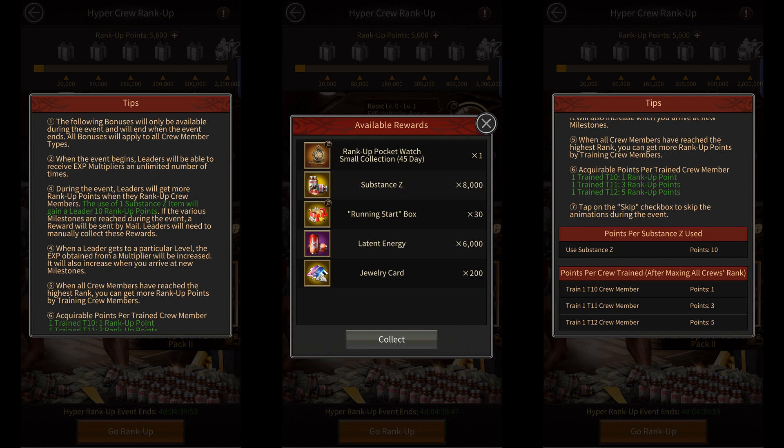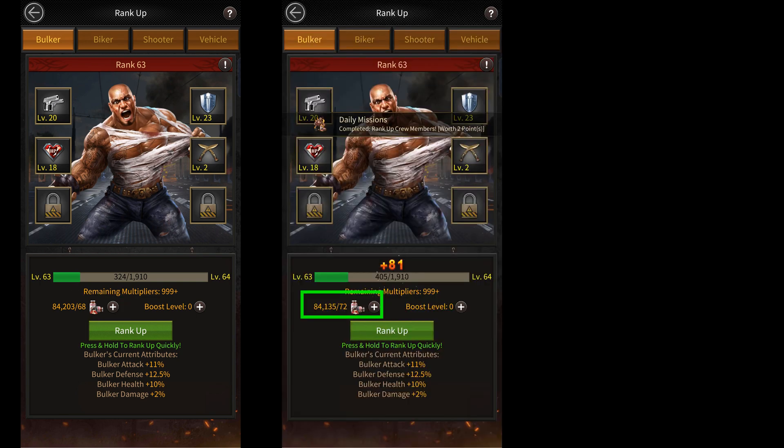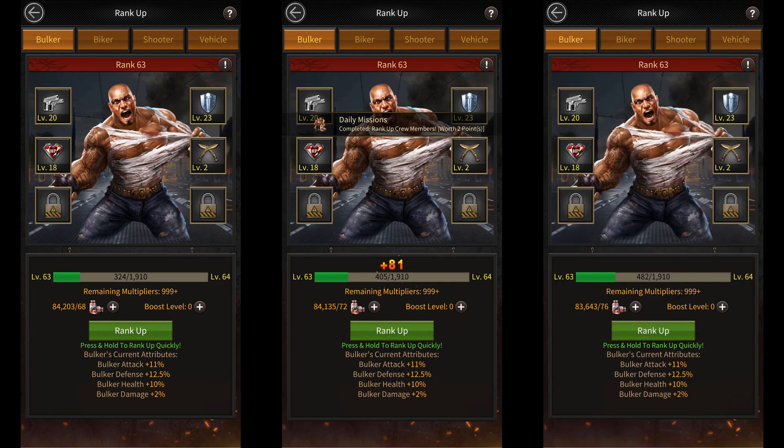In my opinion, it's definitely not worth going all the way up to the end because the upgrade cost of your troops scales up very quickly with each upgrade. For example, the first upgrade costs 68 Substance Z, but the second upgrade costs 72 Substance Z, which is 4 more than the first. If I do a third upgrade, it'll cost me 76 Substance Z, which is 4 more than the second, and so on. So if I do a lot of upgrades within a single day, I'll end up spending way too much Substance Z.